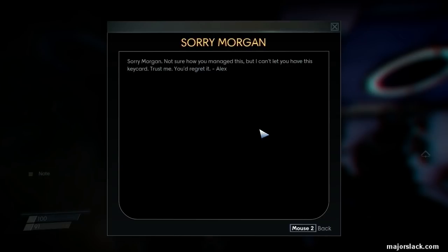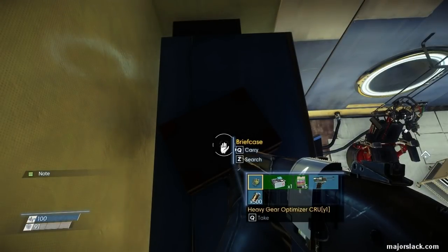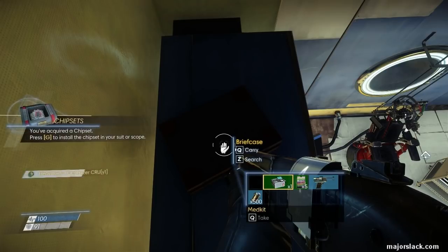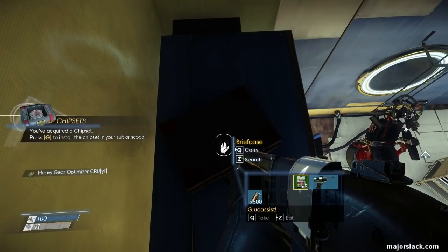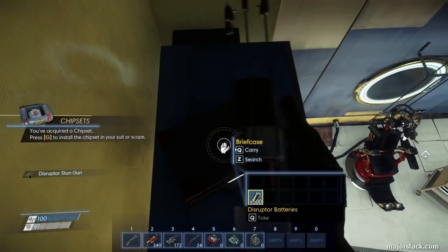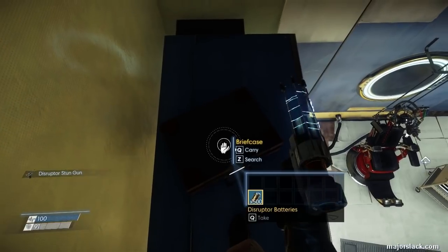Not sure how you manage this, but I can't let you have this key card. Trust me. Here is a briefcase — it's always here and it always has the same stuff. It has heavy gear optimizer chipset, a med kit, some yum-yums, and... a stun gun, plus a whole bunch of stun gun ammo.